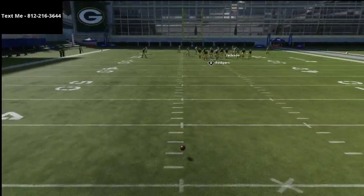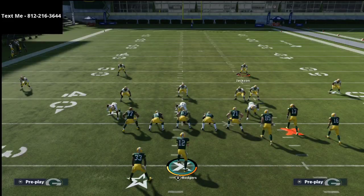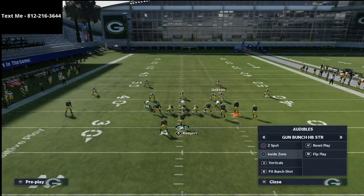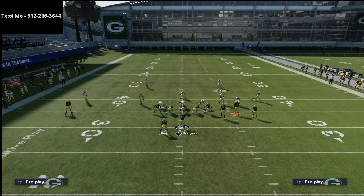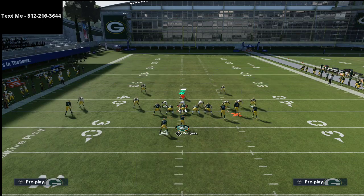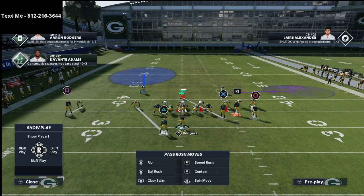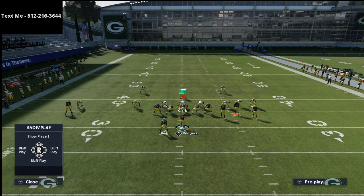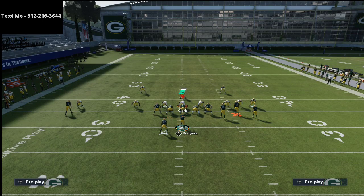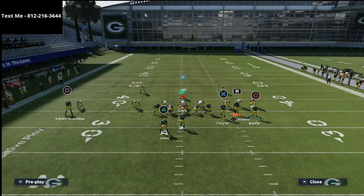This is Bunch Offset. Now this is cover two man, man press, and I just want to show you what people will be doing. A lot of people will put purple zones out here and shade them at 20 to 25 yards, or make them cloud flash, and shade their coverage down. It's really hard to beat, so let me show you what this play does for you.